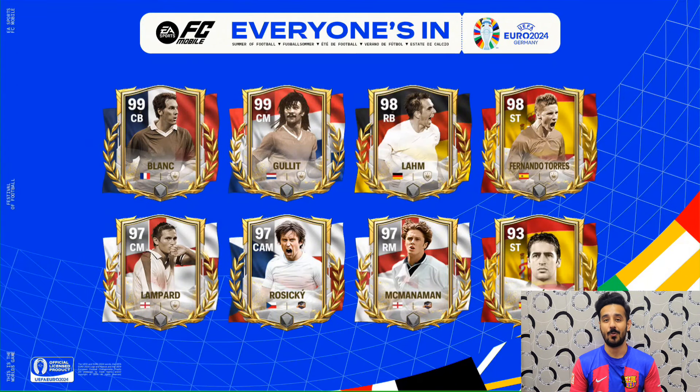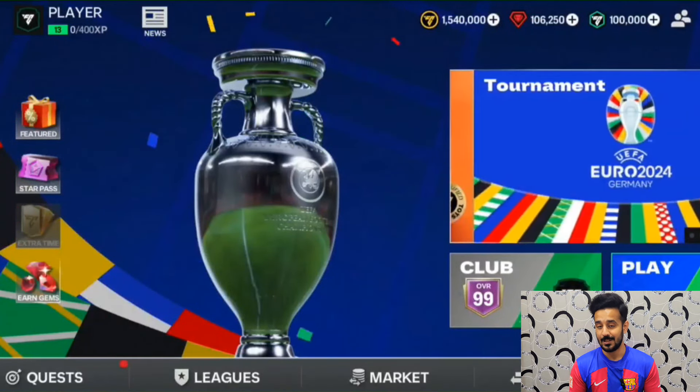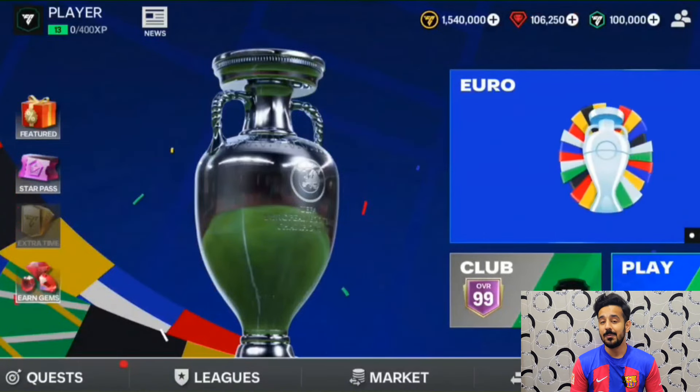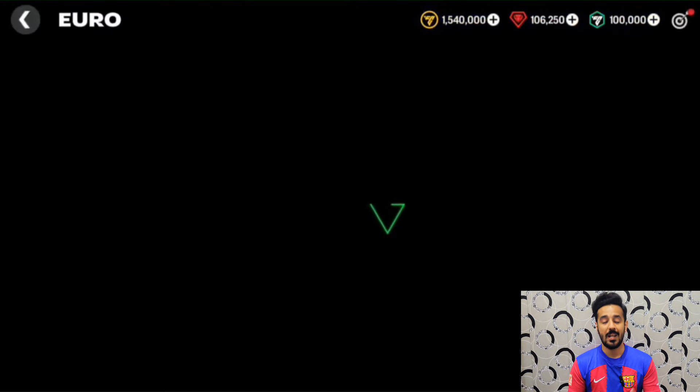There will be 200 plus cards in the Euro event so we will see a lot of players. Now let's move towards the icons. The icons include a 99 center back, a 99 center midfielder Ruud Gullit, a 98 right back Lam, a 98 striker Fernando Torres, and at 97 there will be Lampard, Rosicky, McMenamin. There will also be a 93 striker Raul card. These are the official and confirmed icons and players coming in the event.